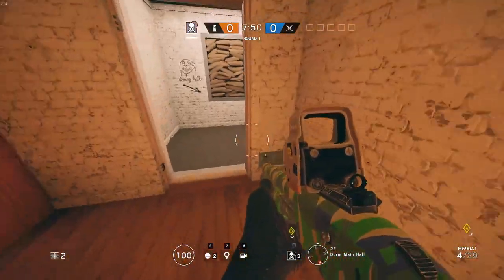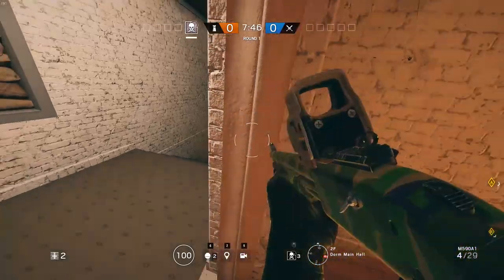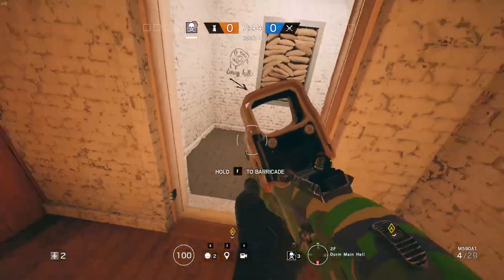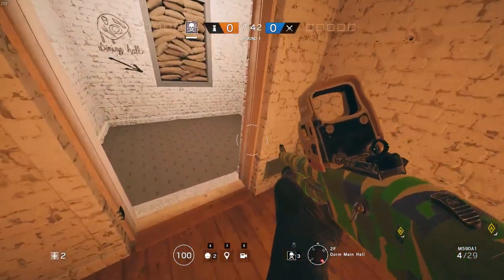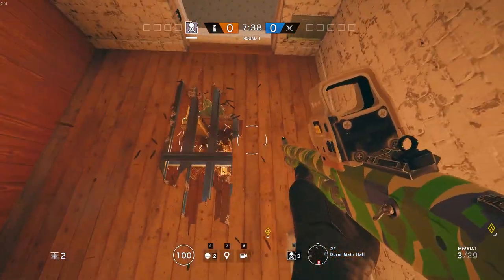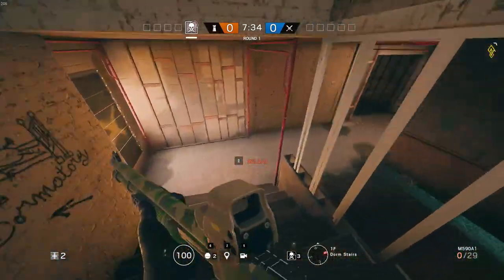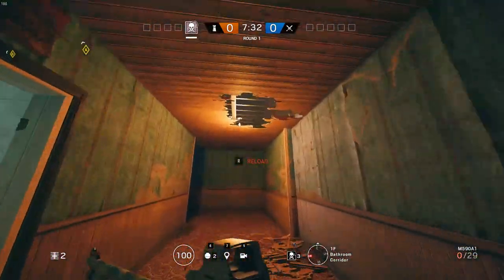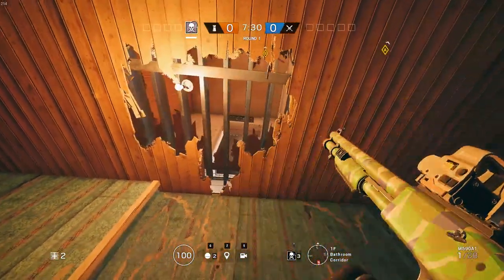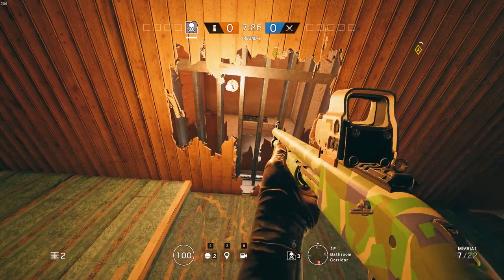When defending Kid Storm you usually have a defender sometimes peeking here — you can have some barbed wire here so they're peeking you, or they can just stand back here ready with a shotgun. So what they did here: he just shot through the floor, opening it up. As you can see straight down here, this will make it very hard for the defender to keep that angle and force them back to the site even more.